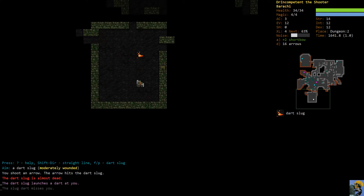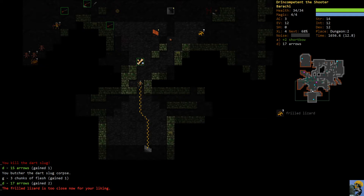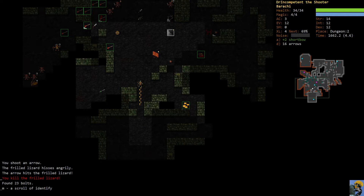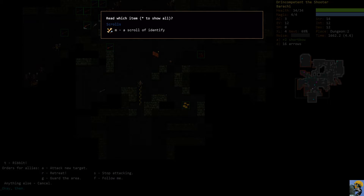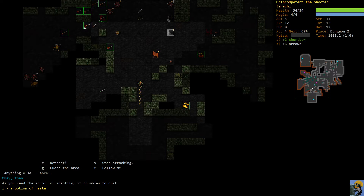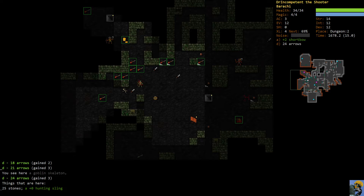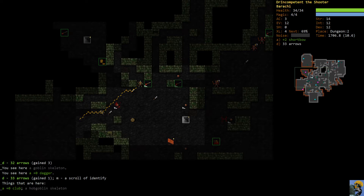I'm going to fire at this dart slug while he's sleeping and just put him down. We did get a scroll of identify. I'll read it to try to find a potion of healing - I look at this bubbling yellow potion and it's a potion of haste, not healing, but a very very good potion anyway. Now we're up to 32 arrows.